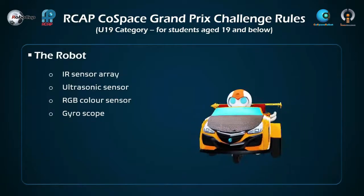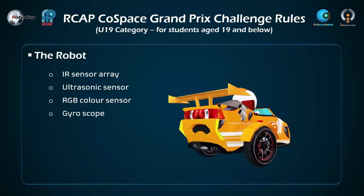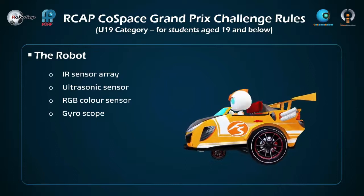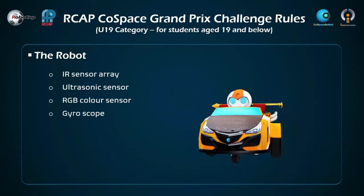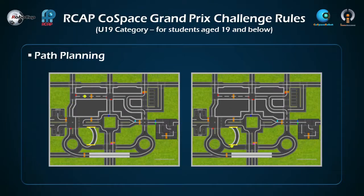In the iCOOL Challenge, there will only be a virtual robot. The robot has an IR sensor array, an ultrasonic sensor, a RGB color sensor, and a gyroscope. Students need to utilize the elements in the smart city to plan the path and program the robot accordingly.